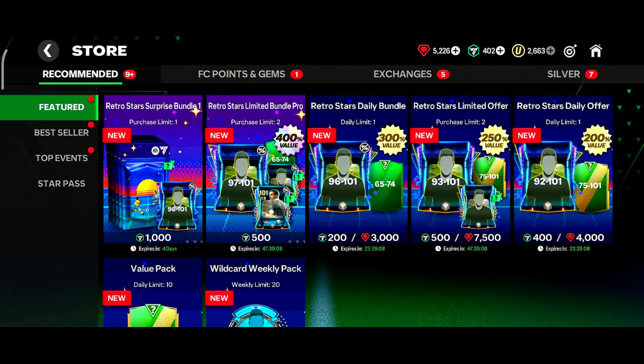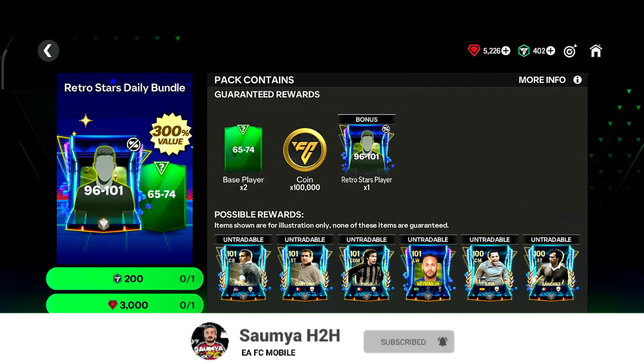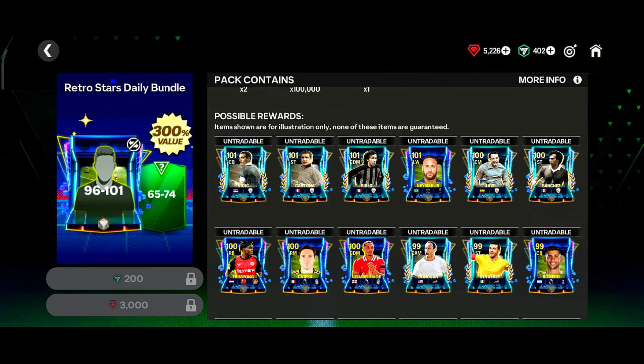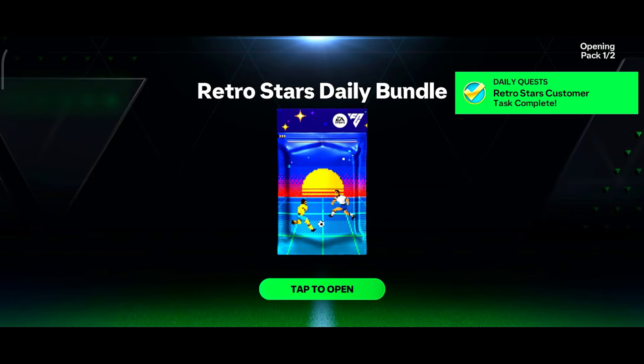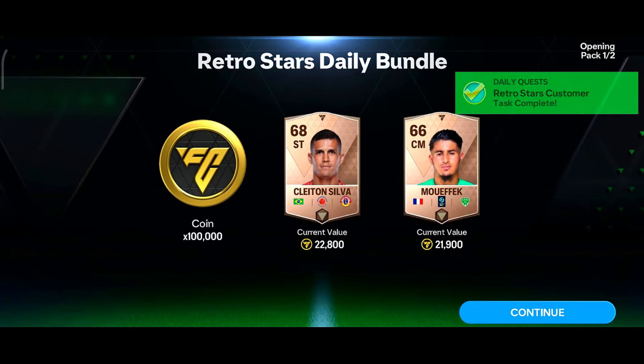Starting off with the store pack, I will be opening this 3k jelly bundle offer. I got nothing man — till now I did not pack a single good player from this pack. Let's see if this week I can pack Cantona, Vidic, Pillo, or even this 101-rated Neymar card. The first pack is not the main pack though — I will get some coins and a bronze card. The main pack is the next one.